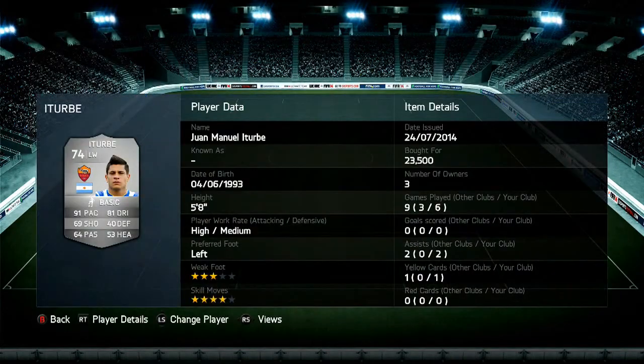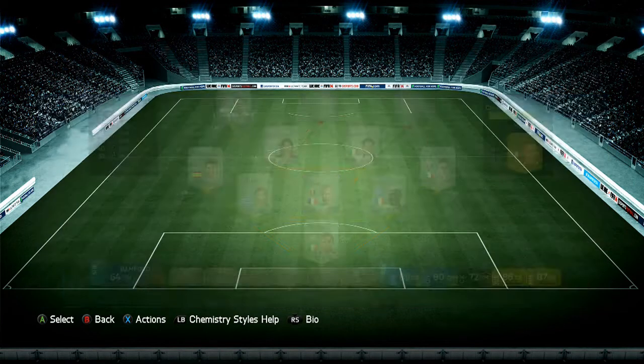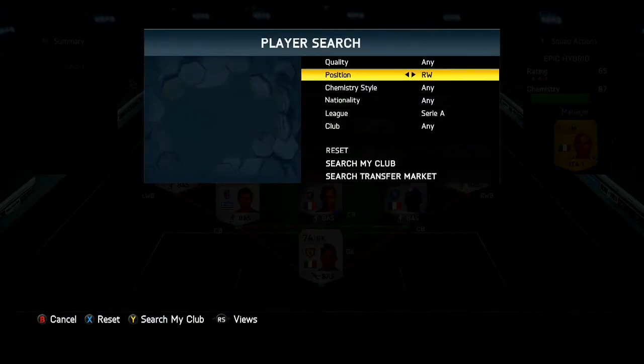Next up we do have Turbe, one of the players from Frosinone, and for 23,000 coins that's not bad especially with the 4-star skill moves. He has 91 pace and 81 dribbling, some really good stats, and about 85 shot power as well — so a pretty good card. Unfortunately I didn't score any goals with him but he is actually quite good in the game.